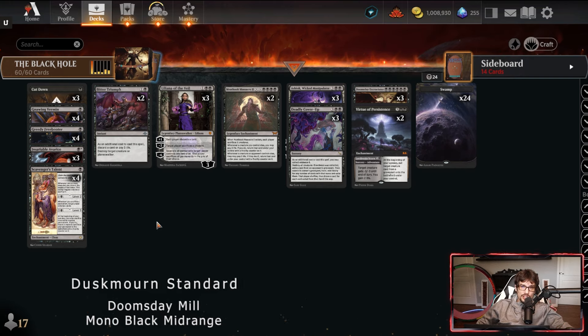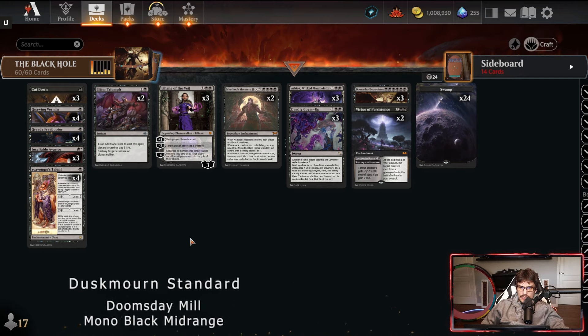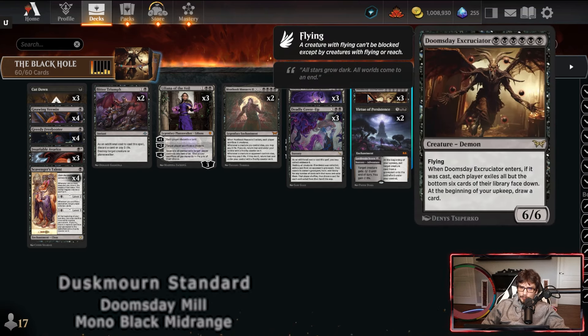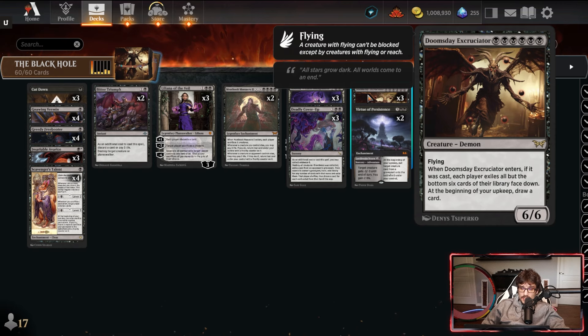We're going to demonstrate all of that within our Mythic ranked gameplay footage against some of the best decks and players in the game client, and we'll wrap up with channel news and a deck review. The Black Hole is a mono black mid-range deck focused around the Doomsday Excruciator — for six mana, a 6/6 with flying. When it enters if cast, each player exiles all but the bottom six cards of their library face down.